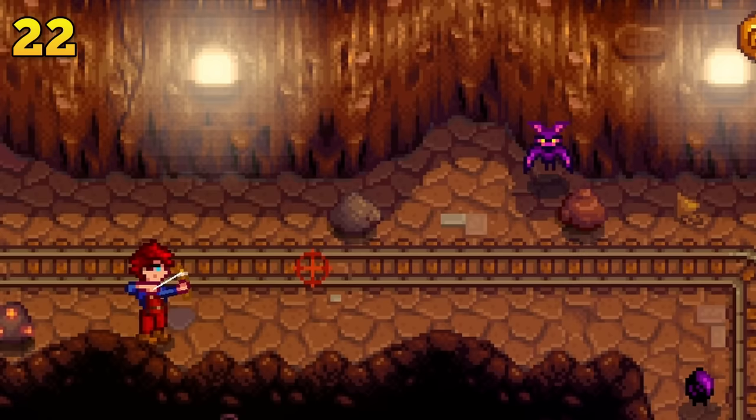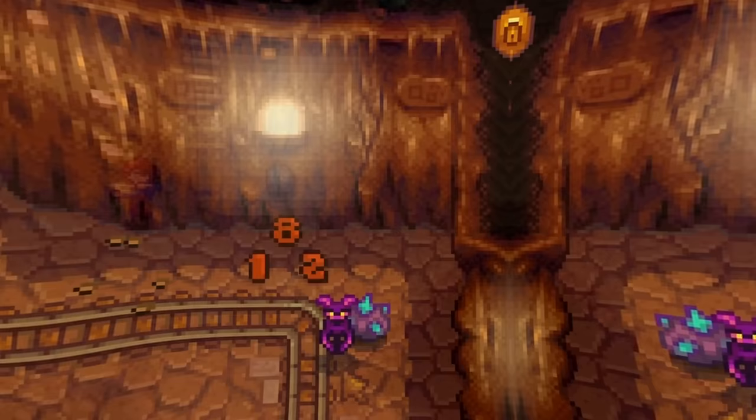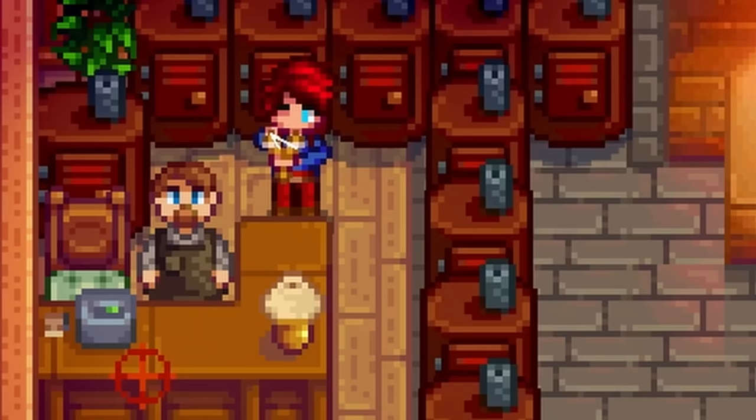Your slingshot can be used for many different things. You can use it to defeat enemies by placing iridium ore into it as ammo. You can also use the slingshot to clear rocks in the mines — from experience, this is much more effective than a pickaxe or bombs. But you can also load up your slingshot with tomatoes and shoot the villagers, though be careful: you will lose friendship points by doing this.